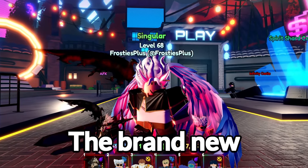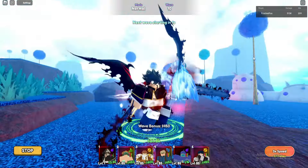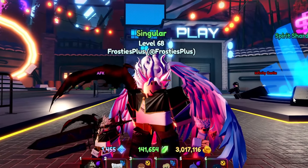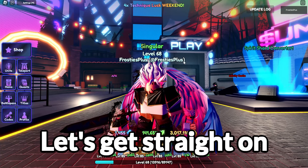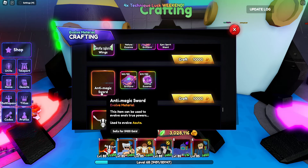Today we are checking out the brand new ultimate unit Aster in the awesome new anime last stand update. If you enjoyed the video make sure to leave a like and subscribe for more. Let's get straight into the video — we should have enough now, yes!